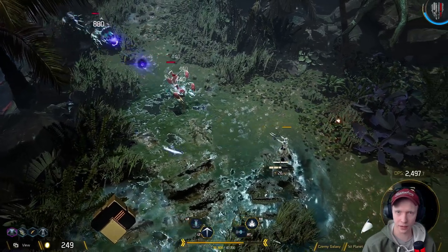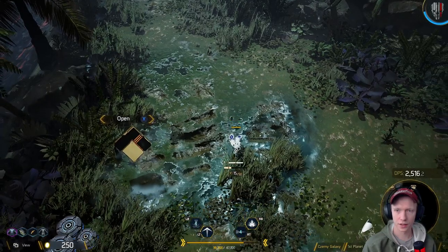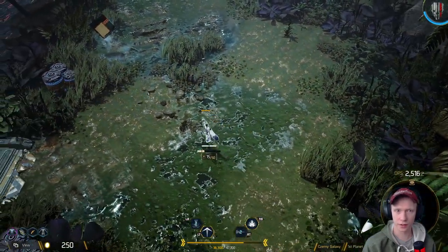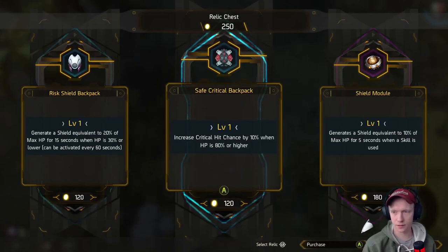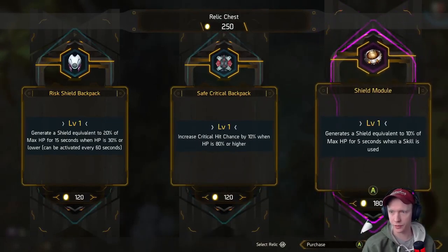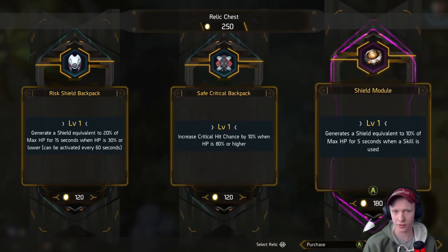I need ways to get back health. Are we good? The music stopped — that means we're good. Any rare ones — generate a shield equivalent to 10% of max HP for 5 seconds when a skill is used. I like that one, I had that last run and it was really good.